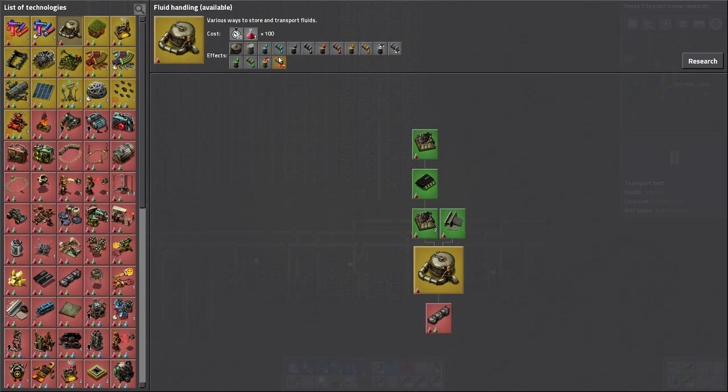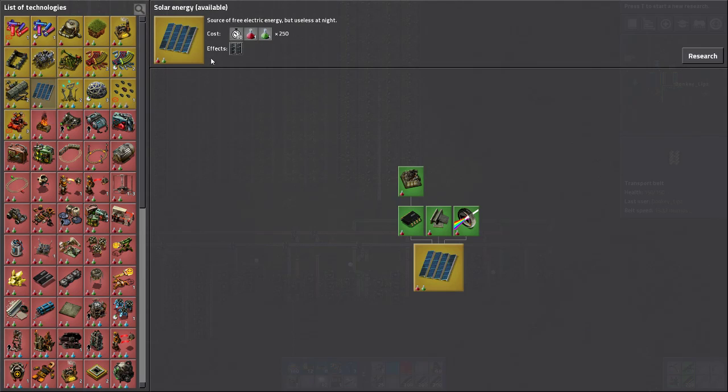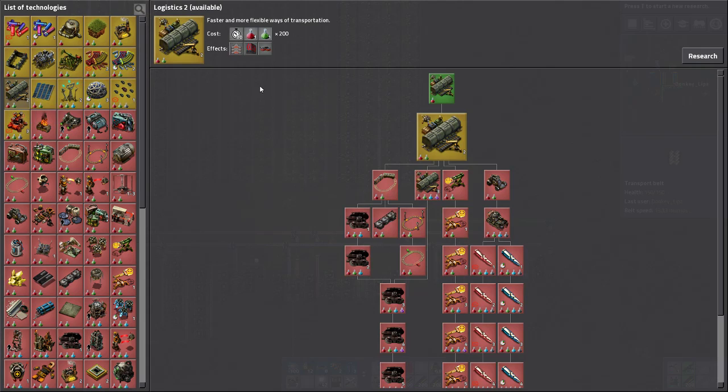We're going to be able to make tanks and things for liquid processing, as well as engines which we will need for trains and to make a car, and we'll need pumps for liquid things as well. We can also make solar panels, which will help out a lot with our pollution and energy problem, but that gets a little expensive so we might not go down that path yet. I do want to get logistics too so we can make the faster belts, which could come in handy sometime soon.